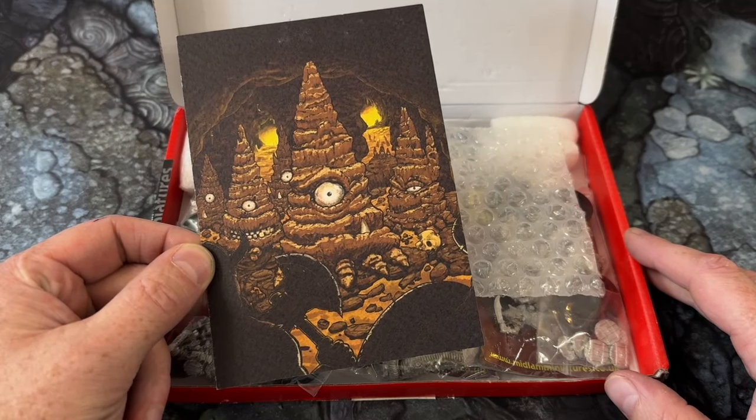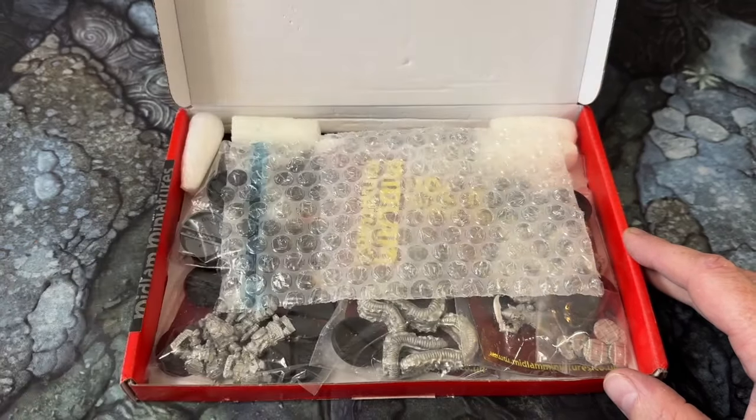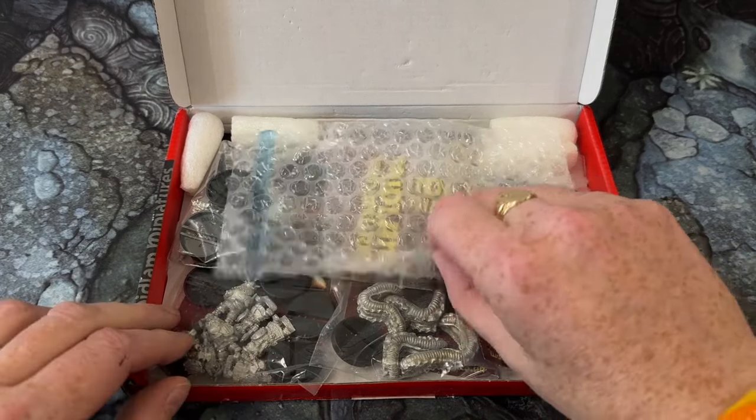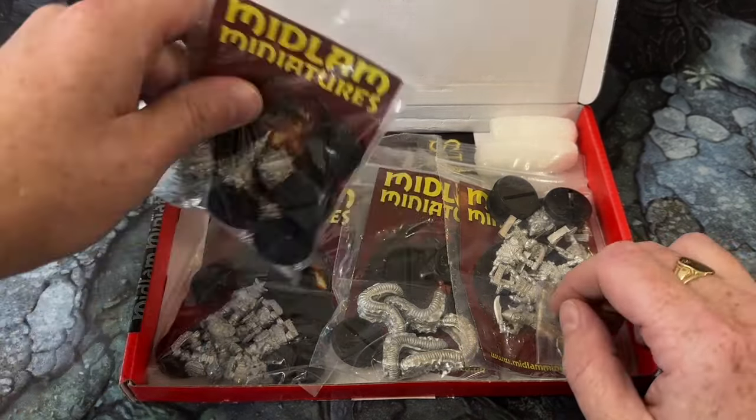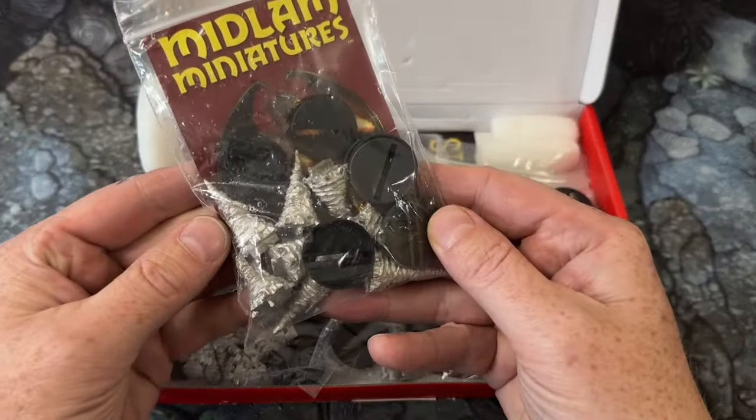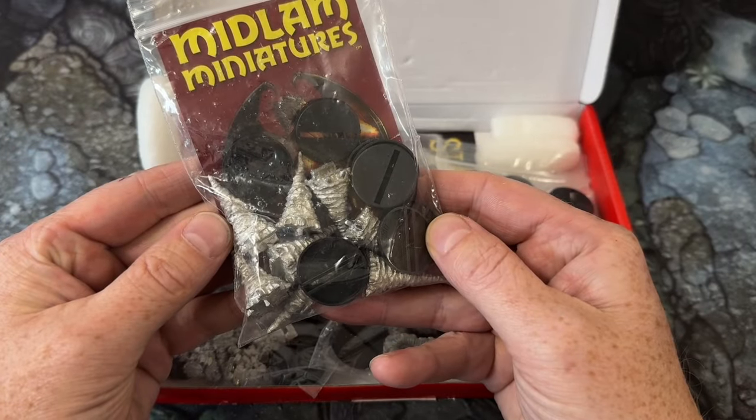Each set is hand sculpted and cast in metal and comes with 25mm plastic slotter bases. In terms of scale, I think we are looking at around 28-30mm, but it's all dwarves, goblins and weird cave beasties anyway, so who knows for sure.